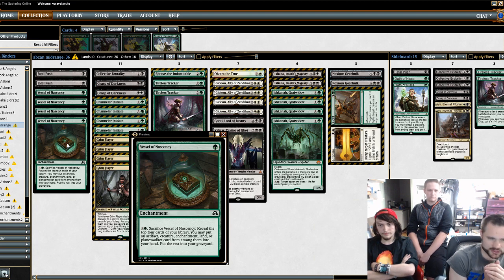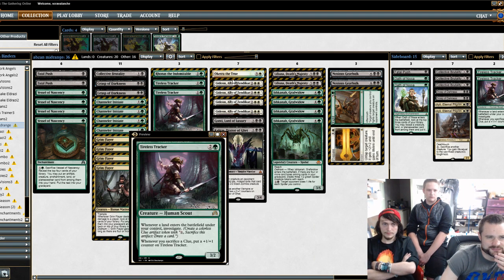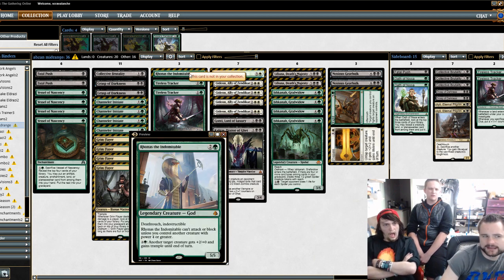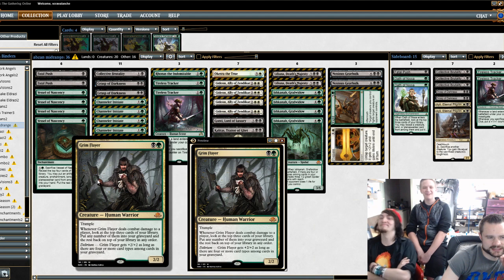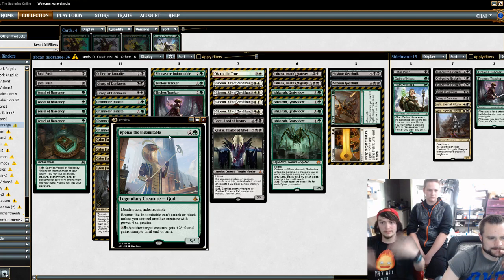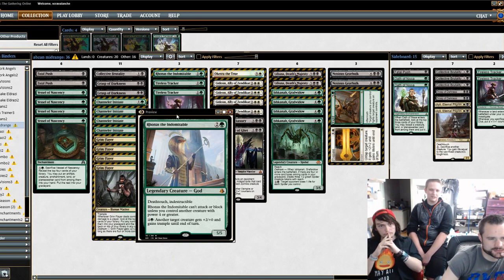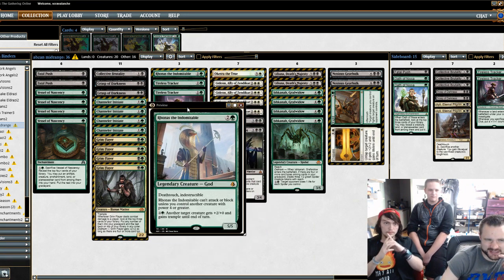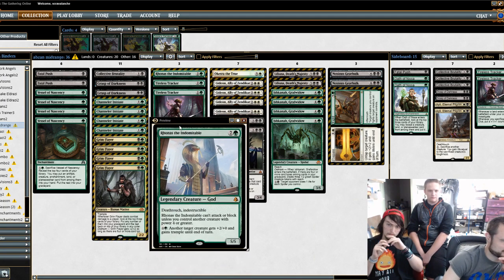I think Traverse the Ulvenwald will go great in here — you can go get a Noxious Gearhulk one-of or just fetch a God. Aronis didn't really work — I had him out once but he was very awkward. I can see him triggering off Grim Flayer under perfect conditions, but when everything else was coming at me, Aronis was just sitting there. I played against Aronis with Whirler Virtuoso and it just couldn't get through. I think Aronis fits maybe in Red-Green Energy and that's about it — though I've seen some lists that have 5-0'd in leagues with him, so it's got merit.